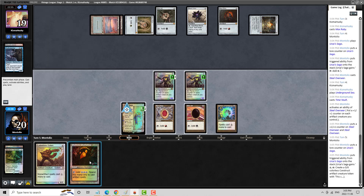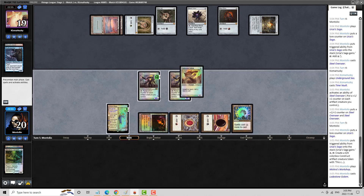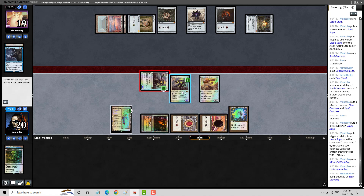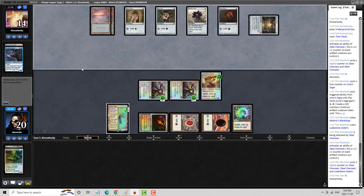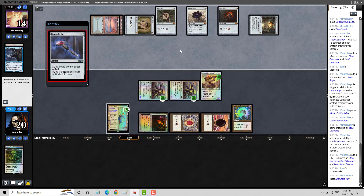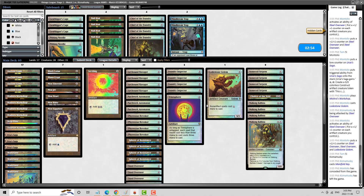Thank goodness I don't have a Saga there. We've got to get our game going here fast. The Constructs are pretty good here, but I definitely like a Lodestone Golem a lot more. We can do lethal. Hopefully there's not a Tinker and Vault Key. Oh, they just have it. I was feeling pretty good there, but they drew it off the top — it's not a high probability that that will happen.